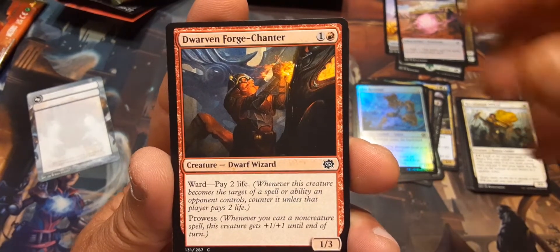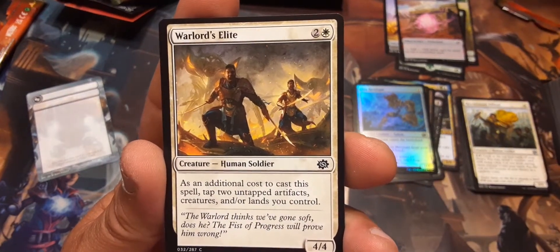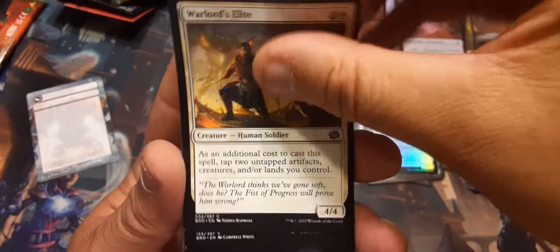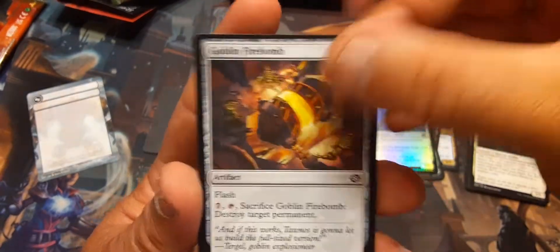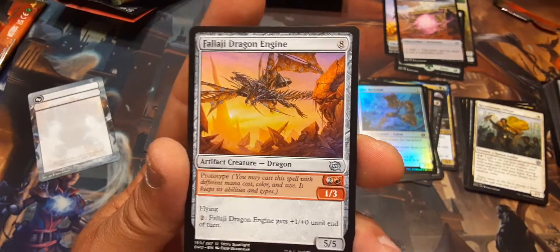Dwarven Forge Cantor. Warlord Elite: tap two untapped artifacts — we already saw that one. We already saw Unleash Shell. Falaji Dragon Engine again.